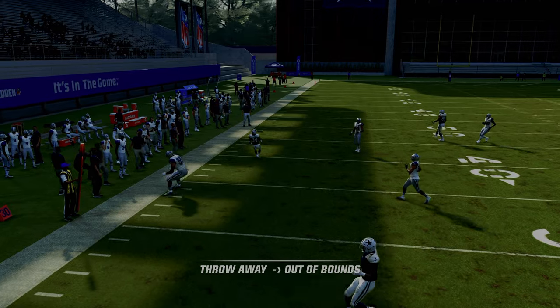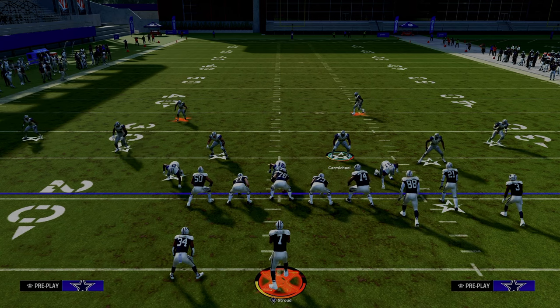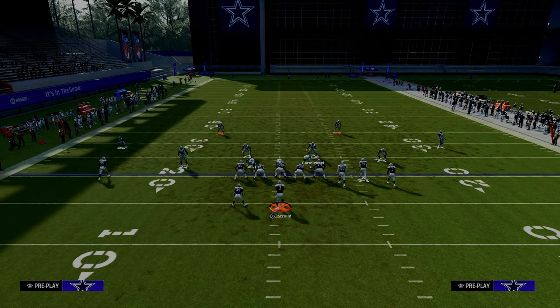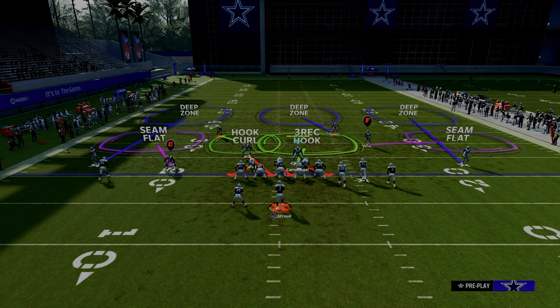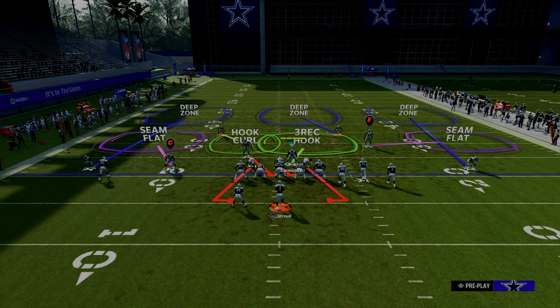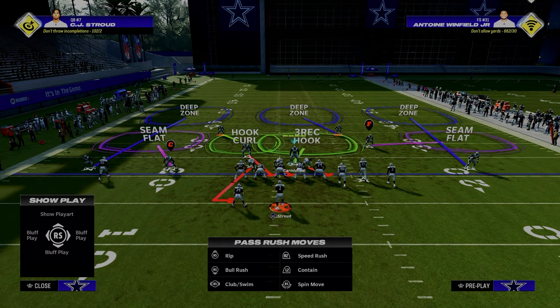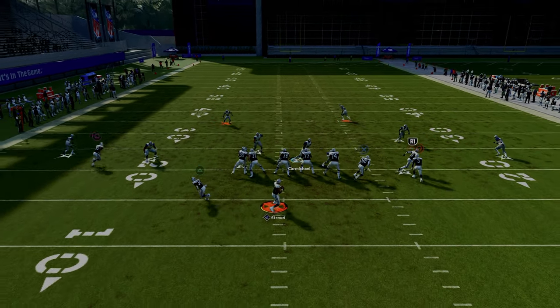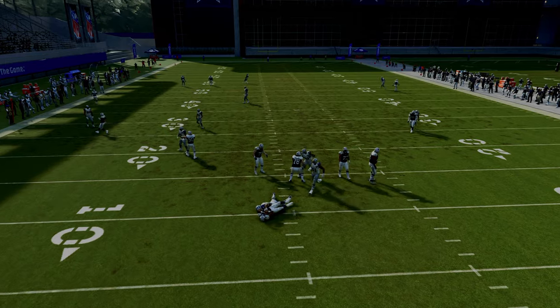Another thing you can do that not a lot of people have been talking about: if we want to get this guy to come through the A gap, we need to widen out the blitz angles of the defensive line. The way you do this is by hitting R1 twice, which puts the defense in contain. Then all you do is manually re-blitz the right-side defensive end, and that's another method to increase the likelihood that the splits will come in.